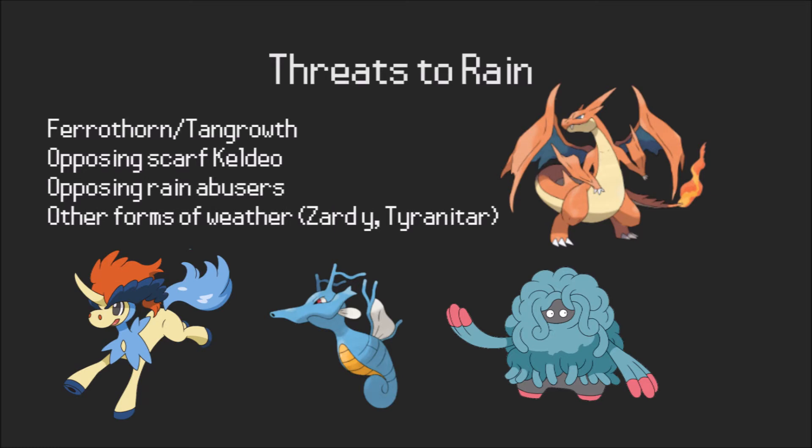In terms of what rain has to prepare for every game, there are some specific things to keep in mind when building. Ferrothorn and Tangrowth are Fire-weak but under rain they don't have that problem, and they're Grass-type so they naturally resist the Water-type attacks you're going to be spamming. They just usually have really good matchups against rain teams, and it's extremely hard to kill them when your main offensive presence is coming from mons like Swampert or Kingdra who don't really have good ways of touching them. Also, Keldeo has STAB Hydro Pump and threatens you because you're setting up rain for it — Scarf Keldeo even outspeeds Mega Swampert under rain.